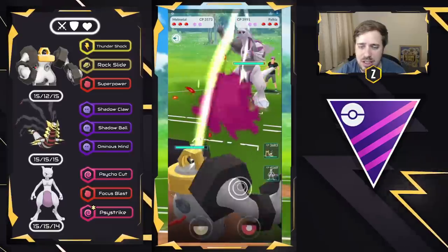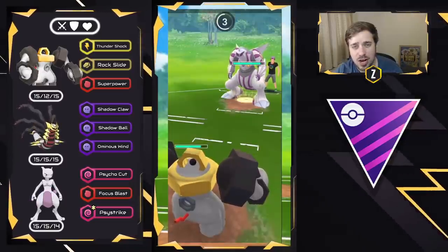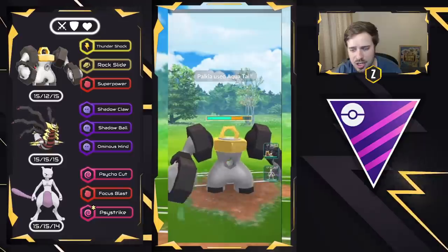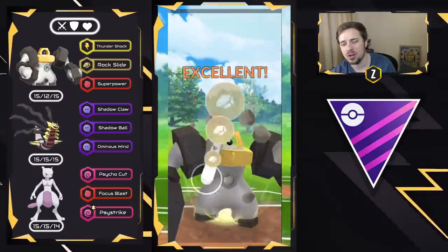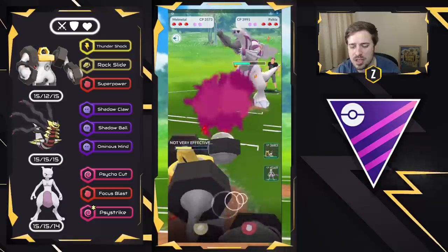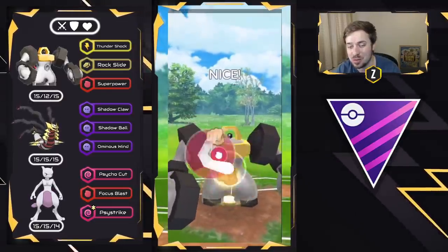We have Palkia here on the lead — kind of nice to see it, considering it would do pretty good against our Giratina Origin because of Dragon Breath damage. So we let these Aqua Tails go through — it's not going to one-shot us, just chip damage — and we throw Rock Slides. I don't want to debuff myself with Superpower even though it would do neutral damage. These Rock Slides will do enough chip damage. I throw a Superpower now, but they decided to swap — which works because I threw a Superpower.